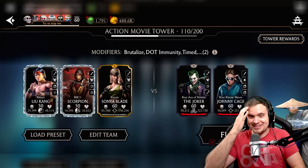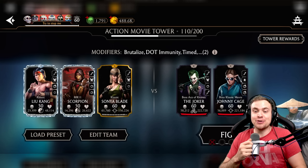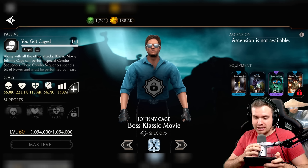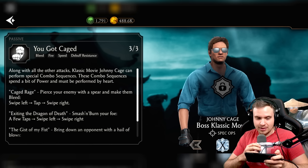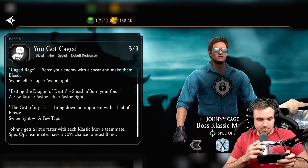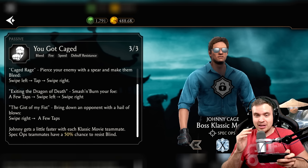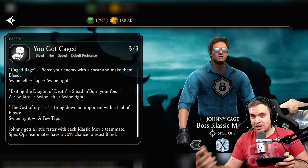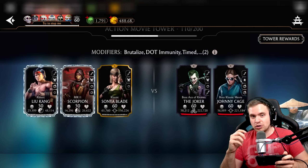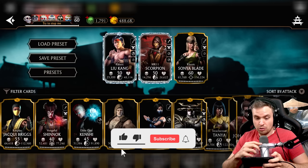Look who I got here — classic movie Johnny Cage, finally found him. I already read his passive, it's pretty cool. He does some cool combos and I'm looking forward to seeing how the AI will use them, whether it will spam those combos or not. I'm also very curious to see which rare I get — I hope it's Stun Award. This is battle 110 in the normal tower.